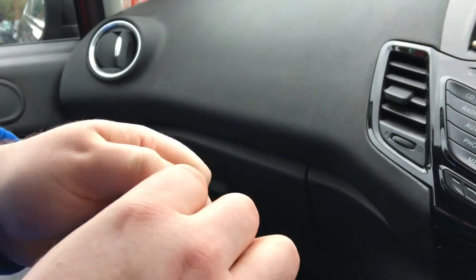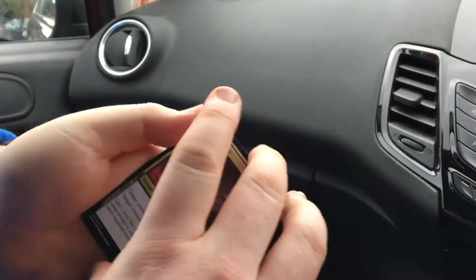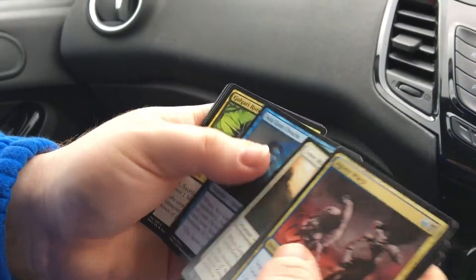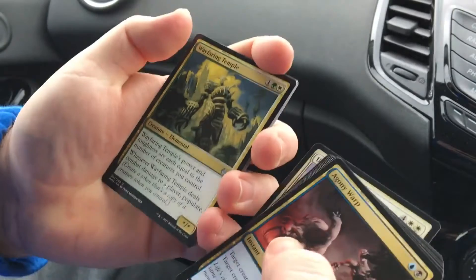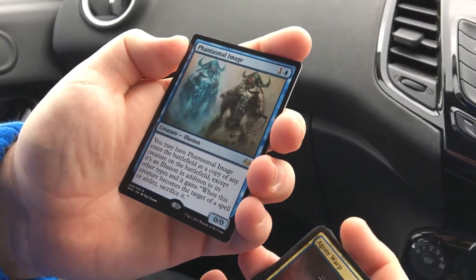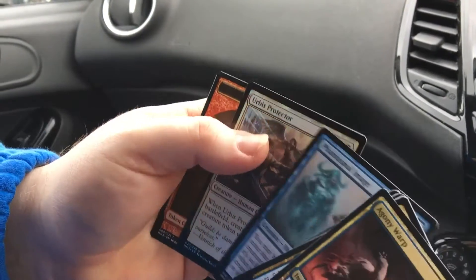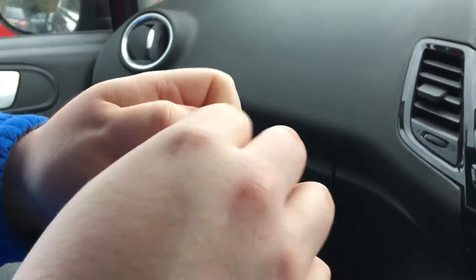On to the second pack - we started off well anyway, recouped half the money if I want to sell that. It is a lottery with these packs, you could get duds. They are about nine to ten pounds a pack; I'm not sure how much they are in America in dollars - someone can probably tell me, probably a lot cheaper over here. Our first uncommon is Urbis Protector, then our wafer in Temple, Putrefy, and Phantasmal Image - a sweet card. You may have it enter the battlefield as a copy of any creature on the battlefield, except it's an illusion; when it becomes the target of a spell you have to sacrifice it. Our rare is another Urbis Protector - a bit of a dud that pack. Phantasmal Image is still a nice card though.